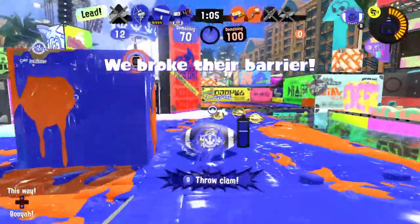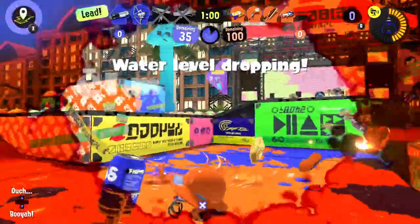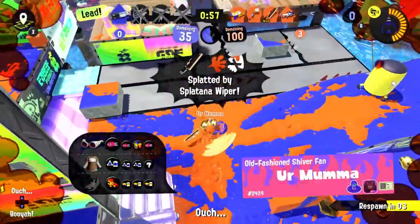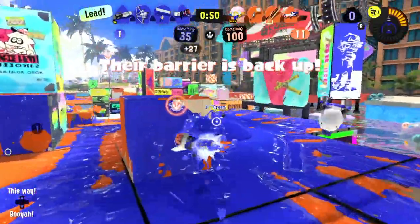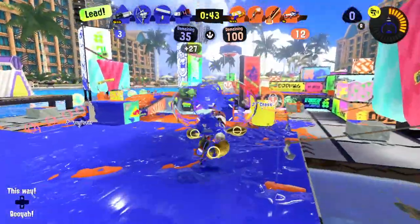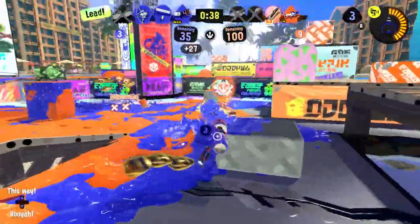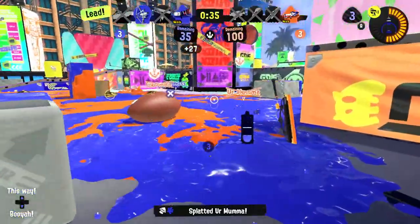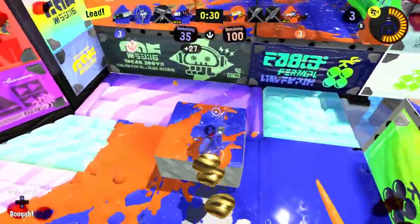I'm just going to go this way and toss over an Autobomb. I made it — that was huge! The water level is dropping so they'll have more room to get over, but so will we. I got the Trizooka but we can cover ground back up quickly, pick up clams, and I see at least one player over here. That's the big advantage of not having the football — you can see the opponents.